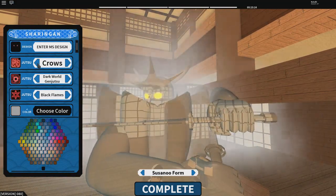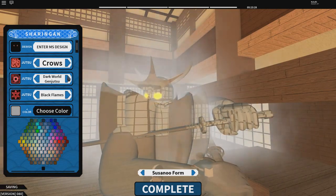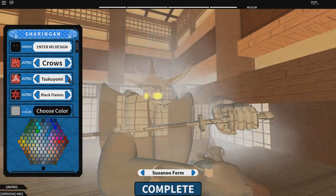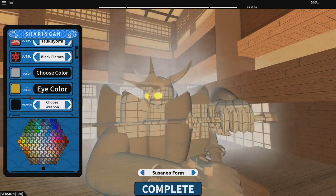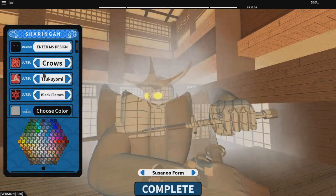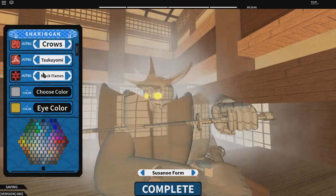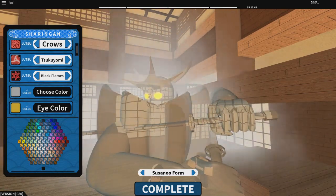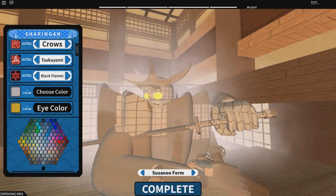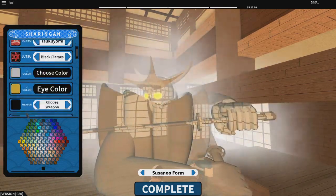For this video, I highly recommend getting the Crows — those are what's going to be useful. I got Super Yomi, Black Flames, and Crows; those are what I'm going to use. You don't have to use all exactly those, but I recommend getting Crows. You don't have to get custom Sharingan to use the Crows — you can get the Itachi Sharingan to use it too. Just know the Itachi Sharingan might eventually get removed, so I recommend going for custom Sharingan as soon as you can.